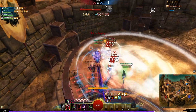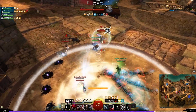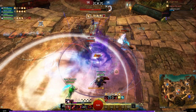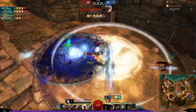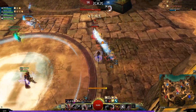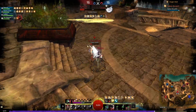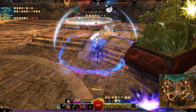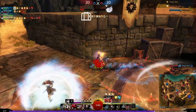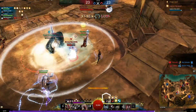They went into stealth so we're going to retarget — I want to peel for my support guardian because they're getting trained pretty hard. Maybe we can go on a different target because their Willbenders are also pretty high pressure, high priority targets. Landing my sword 3 on the Willbender is probably the best thing to do. I actually see that their support guardian is kind of low now, so I want to go on that instead — a support guardian is pretty tanky but when it's out of cooldowns it's a really good time to focus it.